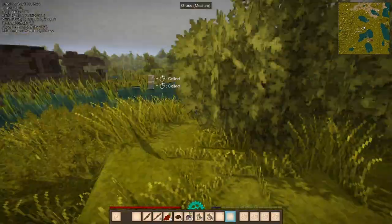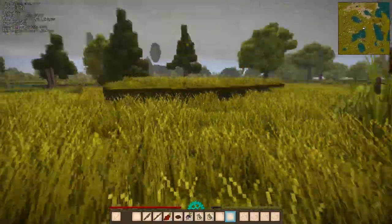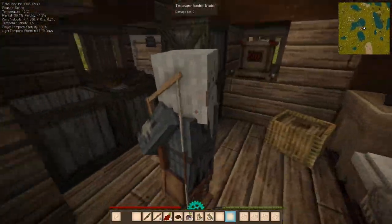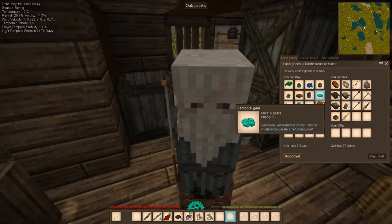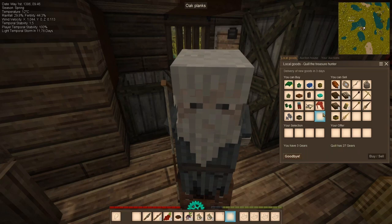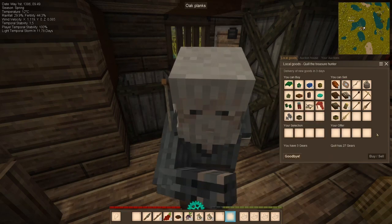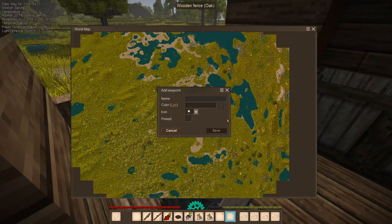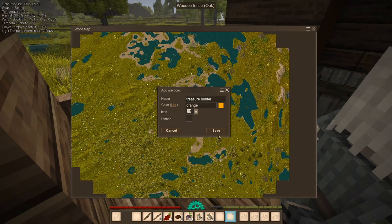This is claystone. I love claystone in building — I like how it looks. We have a treasure hunter trader. Five gears, two gears, 29 gears — we can sell some things too. I'll mark it because I don't know if I'm going to settle down here.